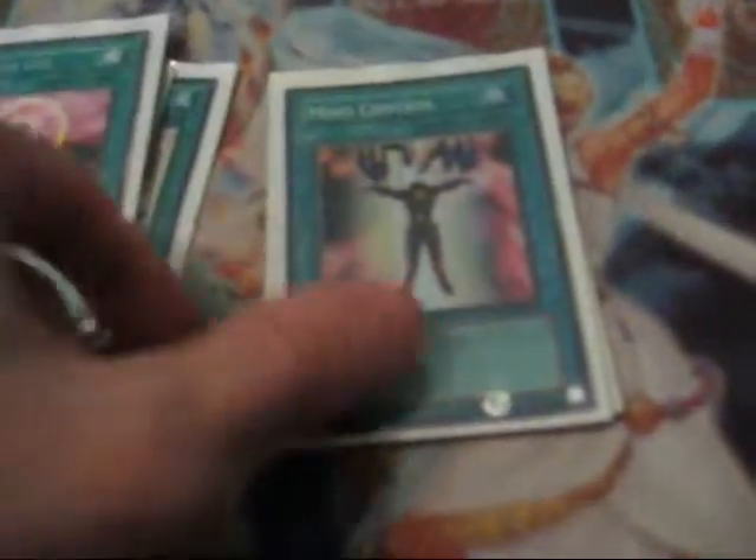Two Effect Veilers, one Tuning Wear, one Tregodia, one Gores — that's it for the monsters. Spells: three Tuning, one ROTA, one One for One, one Mind Control, one Foolish Burial, two MST, one Dark Hole.